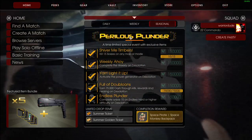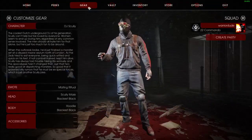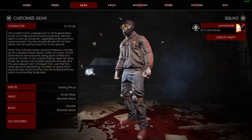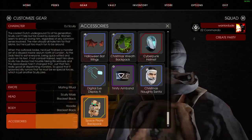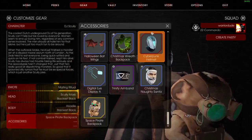So I've already done the event, so I just figured I'd show off the event award real quick. So if we head down here to gear, I've got DJ Scully equipped, ready to go. So if we go down here, and here's his Space Monkey Backpack.